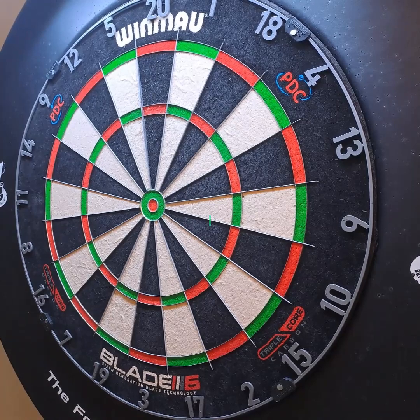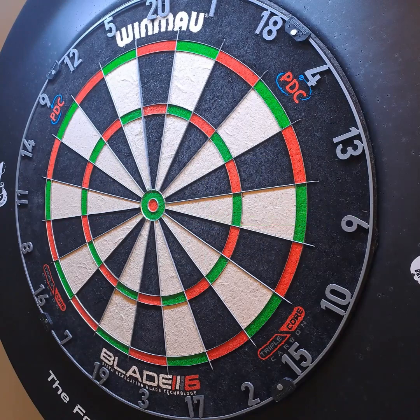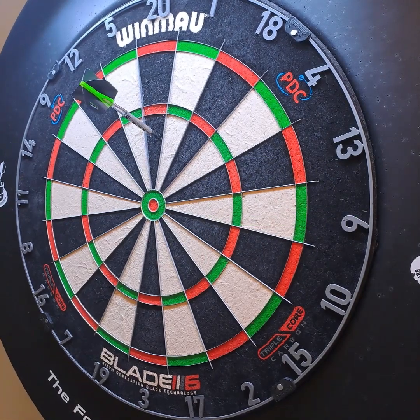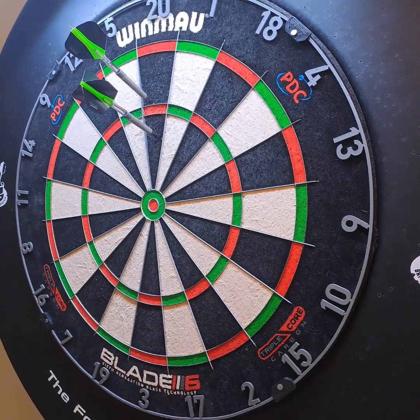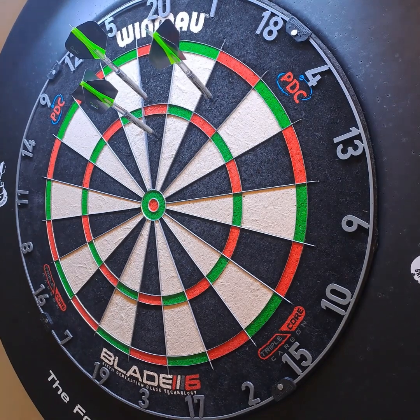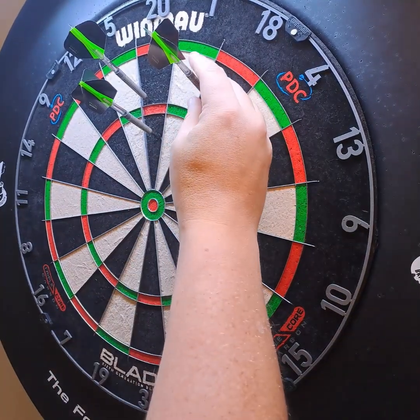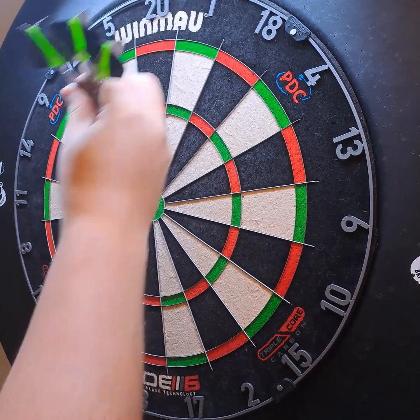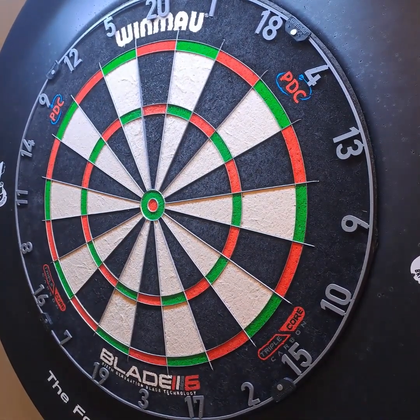So on 118, a lot of people will just throw at treble 20 until the cows come home — nothing wrong with that, especially if you can hit it. So that would leave 98, so you would stay there. Unlucky — you leave 78, so for me you would move across now to treble 18, because that would have left double 12. But that has left 60 — so you scored 58 off your 118. You're not going to be unhappy with that. We'll try again.